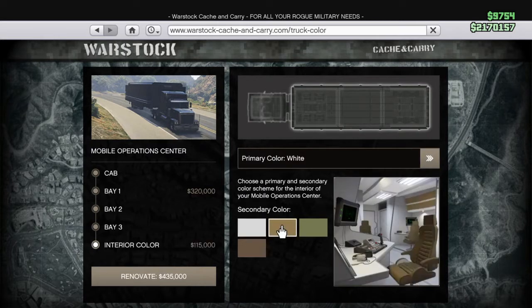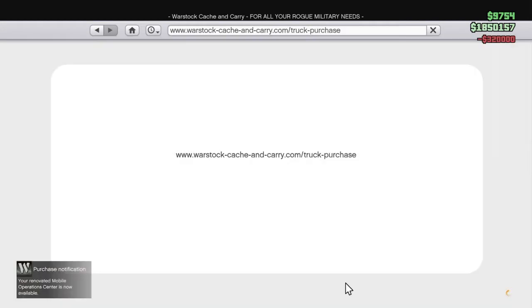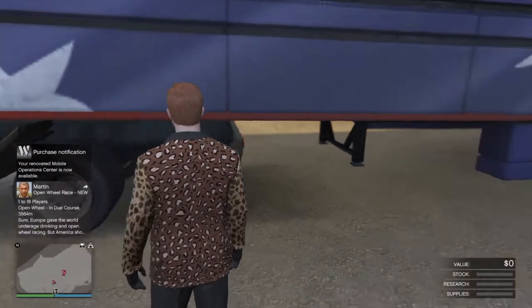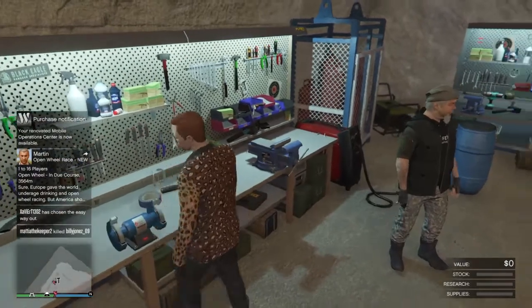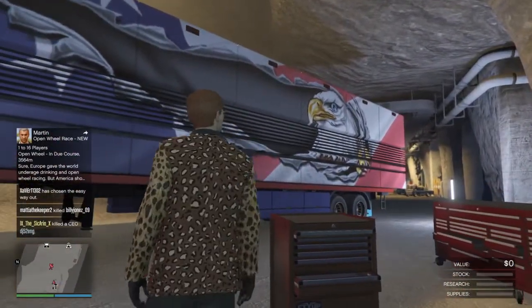Interior color — white is the most confident choice. Renovate for 320,000 — spent just like that. Oh my god, I had four million and that's how fast I spent it. Now I'm down from four million just like that.